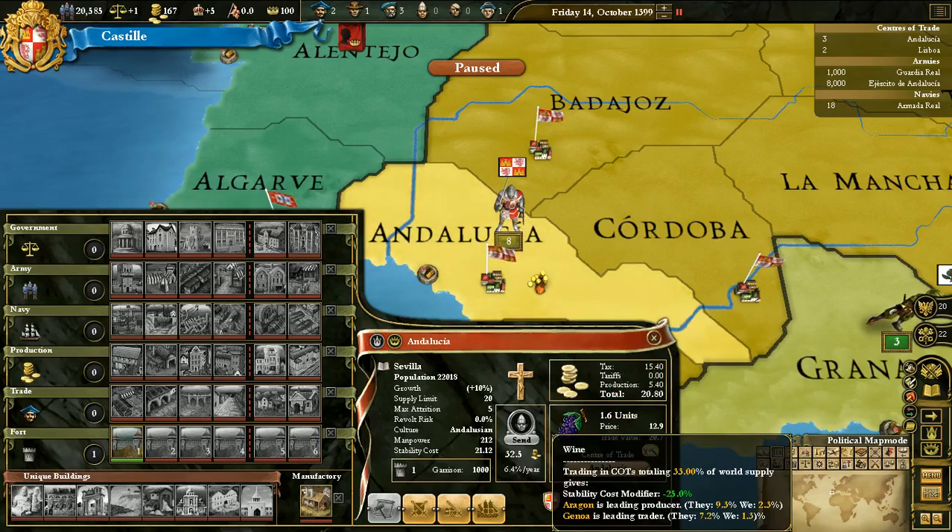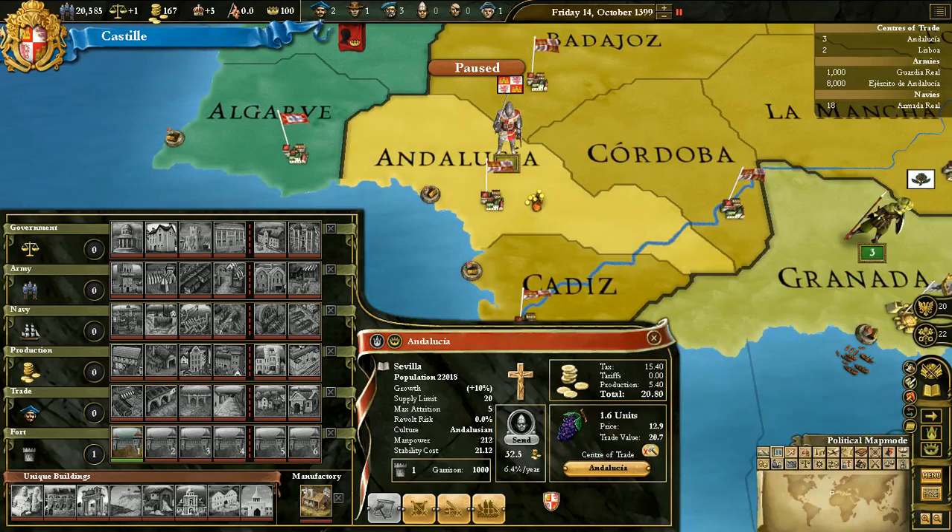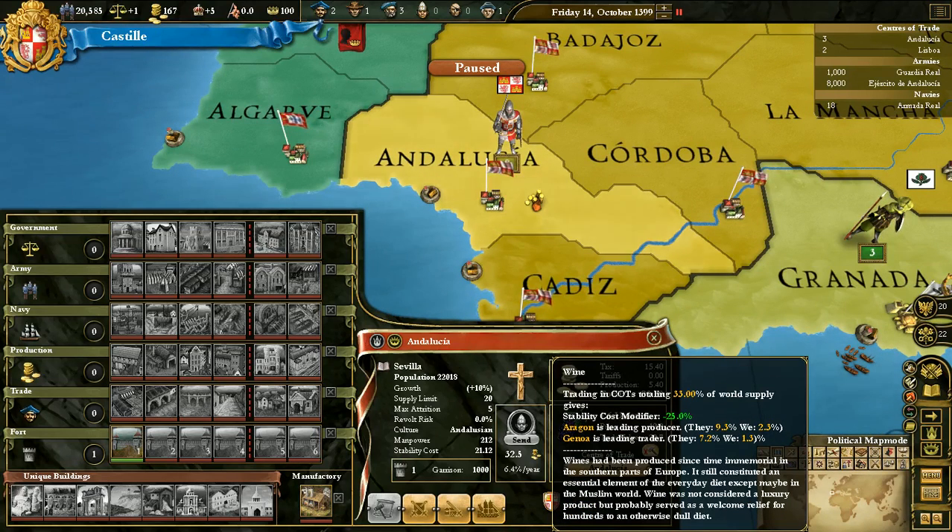So that's the tax. And here you have what it's producing. Andalusia is producing wine. If we hover over it, trading in center of trade is totally 33% of the world's supply. That's actually quite a bit — that's a lot.